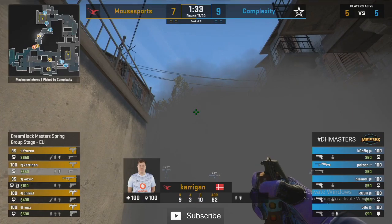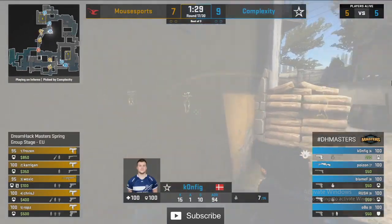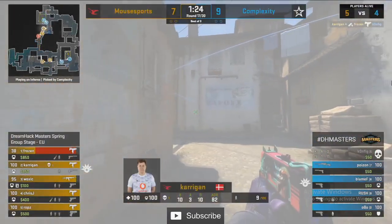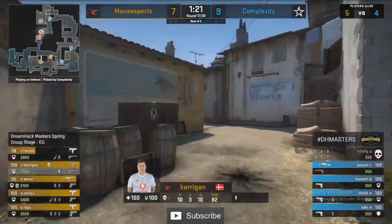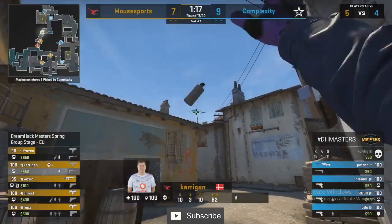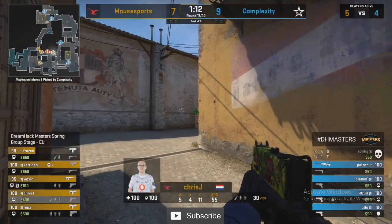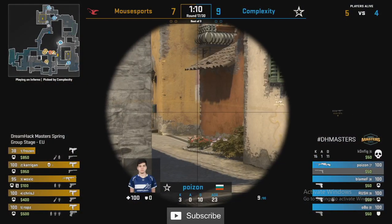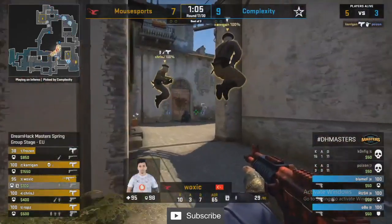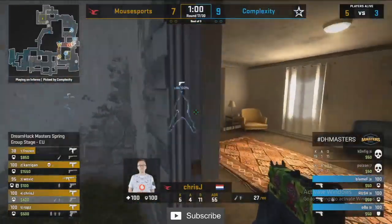Kind of curious what they're looking to do with it — three of them over here towards B. Config has been flashed into nine — he can't see anything at top banana. Frozen gets tagged trying to peek around a corner. They decide against it, bow out from banana, and now have their eyes set on A. Poison and Rush to go up against, and they're already out past Poison.